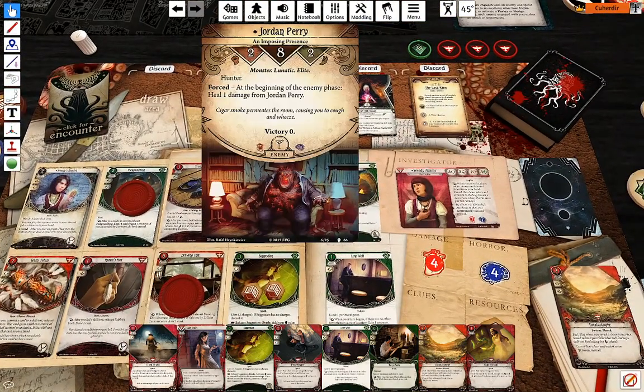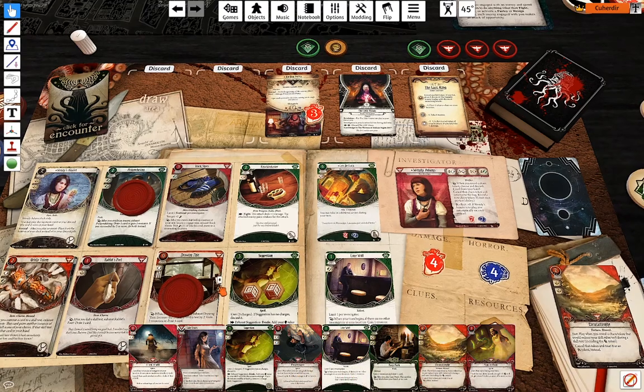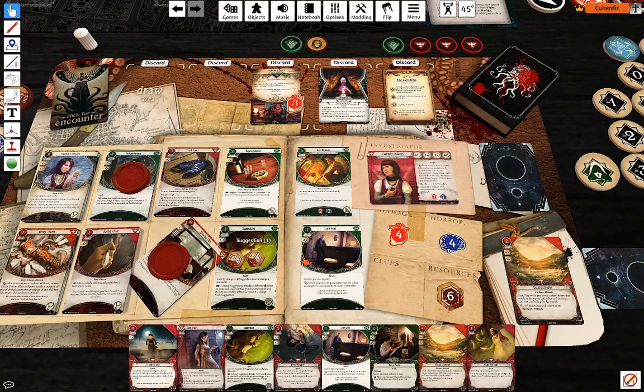And encounter cards — another Tough Crowd, wow. Let's see. First action: attack him with Knuckle Dusters.